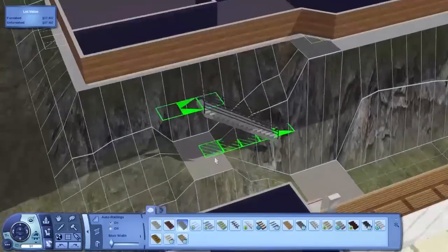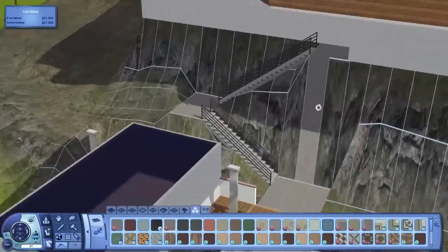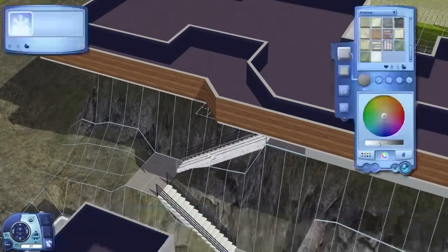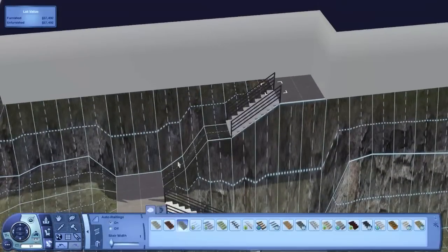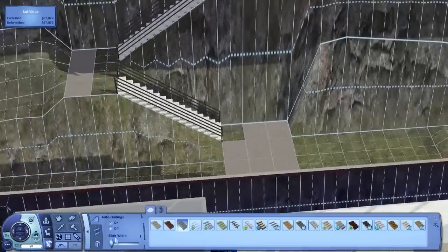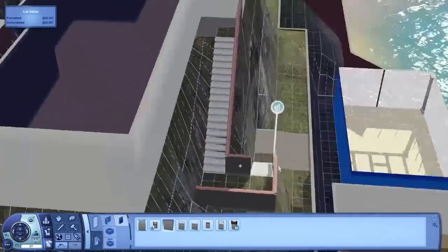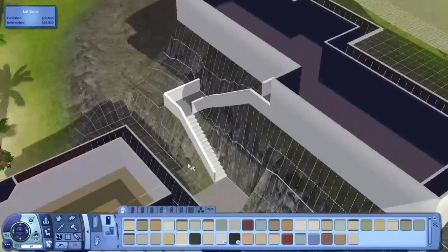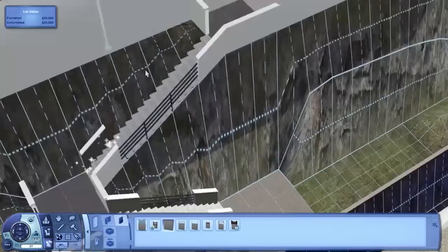I changed the stairs to concrete ones instead of wooden. I also adjusted the landscape underneath the stairs because I use half walls as railings - it gives a more solid look and I think it looks really cool. I dragged the stairs in so the terrain exactly follows them, which means I can put the half walls on there without it looking stupid. I do break them up with some black metal railings which look really nice and go with it quite well. It gives a much more solid feel, like it's actually built to last rather than rickety wooden steps that would rot away in a day.